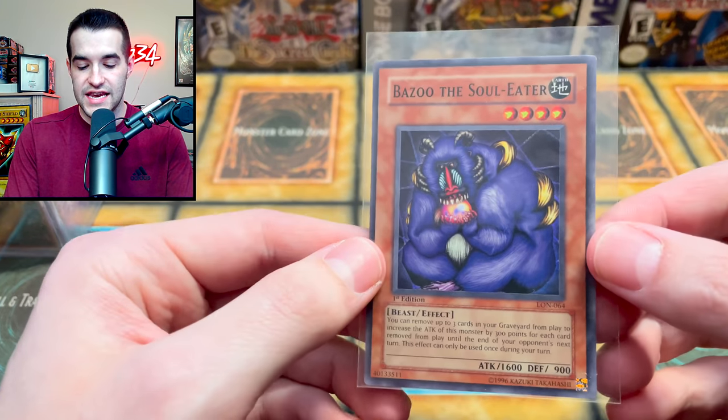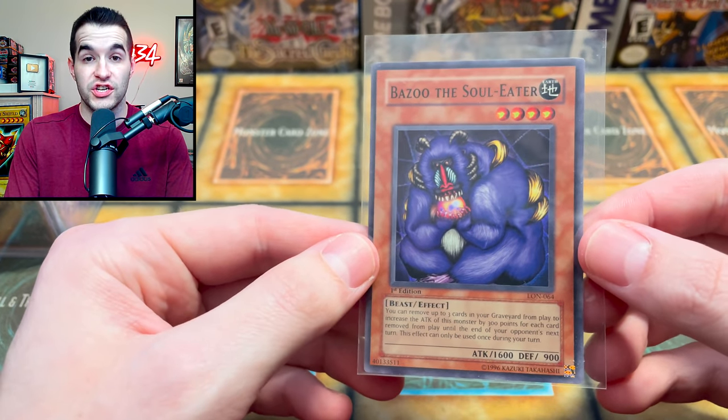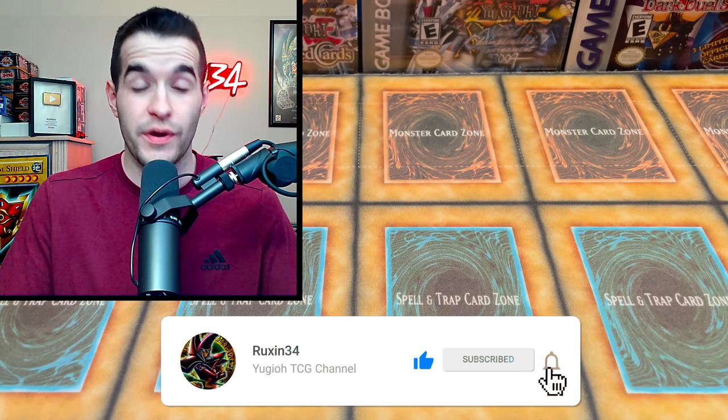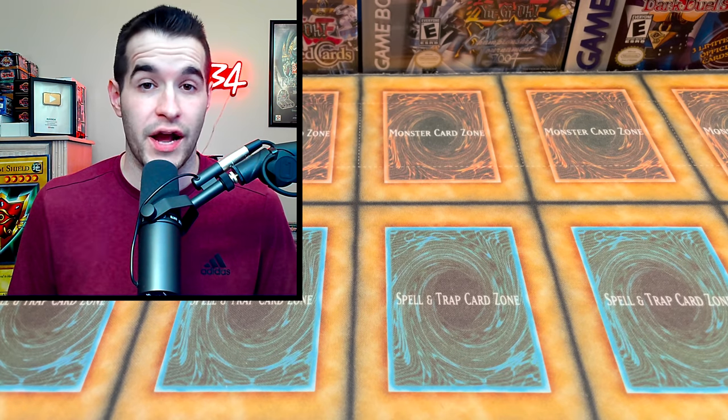But first we have a giveaway. I'll be giving away this Near Mint Bazoo the Soul Eater first edition Labyrinth of Nightmare. All you have to do is like this video, be subscribed, and let me know what you think is the worst. Or if I didn't show it in this video, tell me a worse mystery item from Walmart.